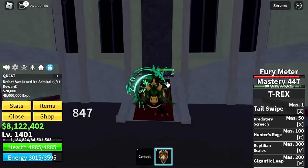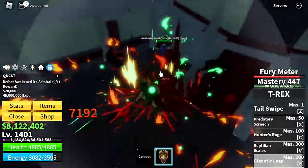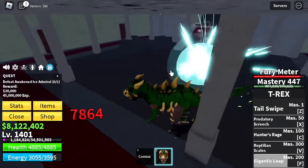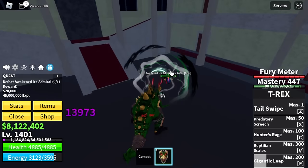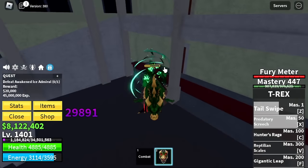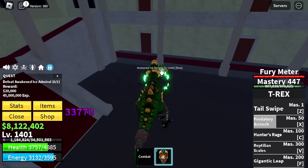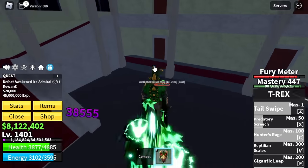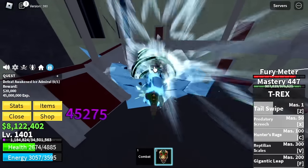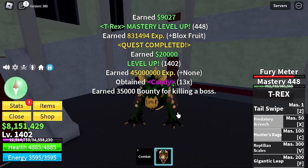Next up, the Winter Castle — or the Ice Castle. Target here is the Awakened Ice Admiral. This is the final mob we're gonna defeat here in the Second Sea. The mobs at the Sky Island or the Forgotten Island are so hard to defeat, especially if you're a Zoan or beast type fruit user. Just do server hop with the Awakened Ice Admiral. You can also do Wall Strat here.